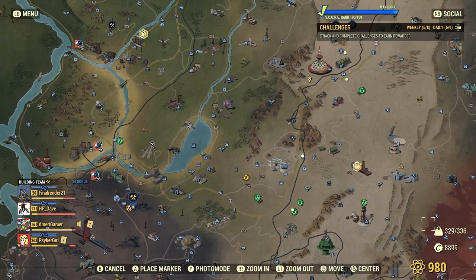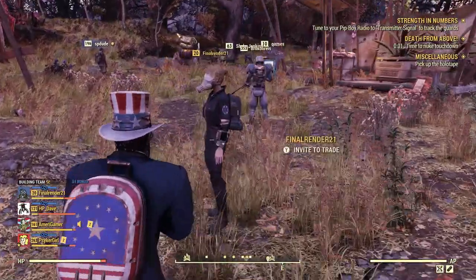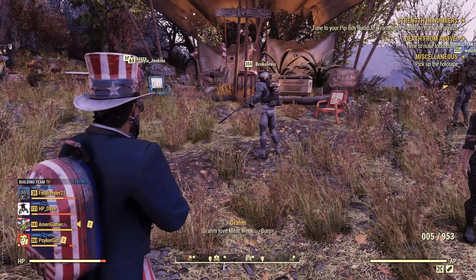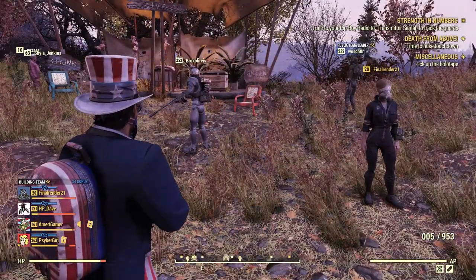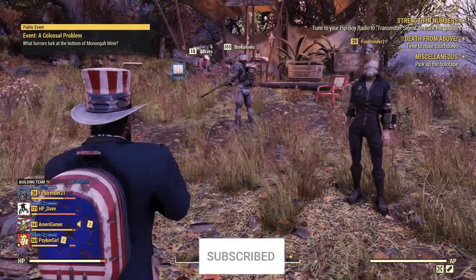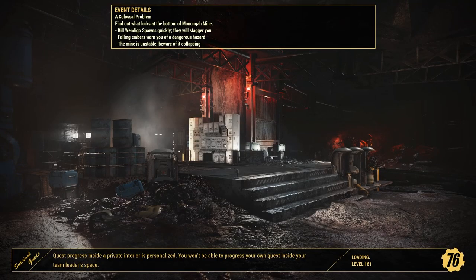Alright guys, we just finished an event and right as we were beginning, we got hit with a nuke - they're nuking the area. It looks like they're going to be nuking the actual colossal problem location. As soon as the nuke drops we're going over there. We have four seconds left - I'm actually pretty excited. Let's go! Colossal problem - let's make our way over there. Believe it or not, I actually haven't found or fought a Wendigo Colossus before, so this is going to be my first time.